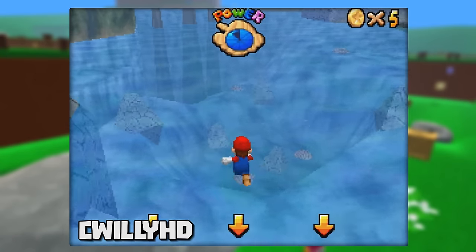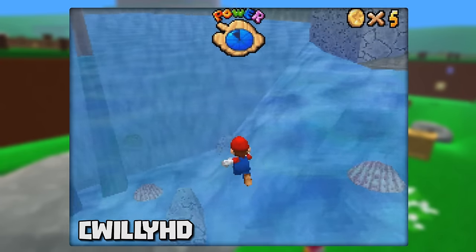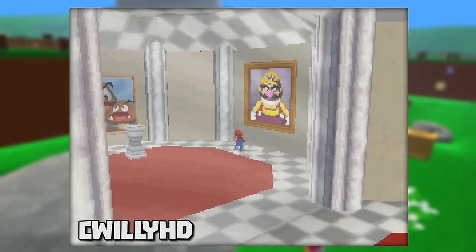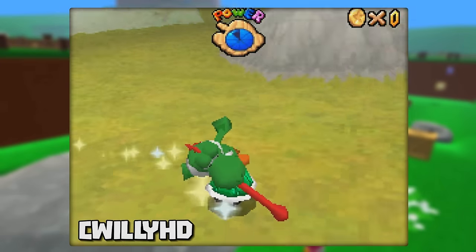Hey guys, it's Elyse Deer, and welcome back to Game Breakers. This time we're going to be taking a look at glitches within Super Mario 64 DS, and my god, are there a lot to cover. Everything from walking under and above water in Jolly Roger Bay, unlocking Wario a lot earlier than you should, game crashes, and more coming up. So let's not waste any more time and jump right into this fantastic game.